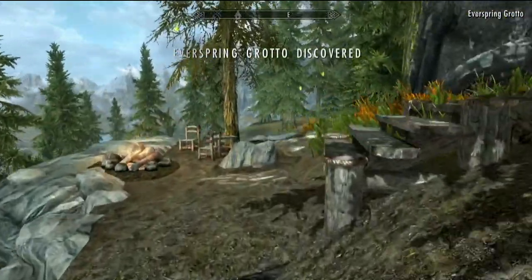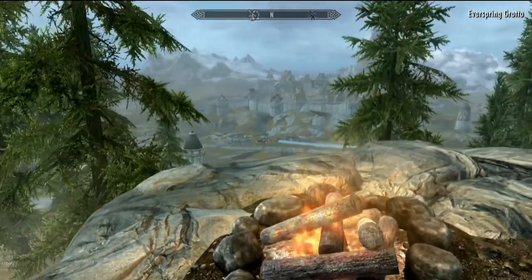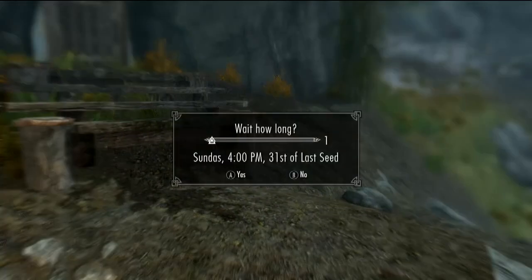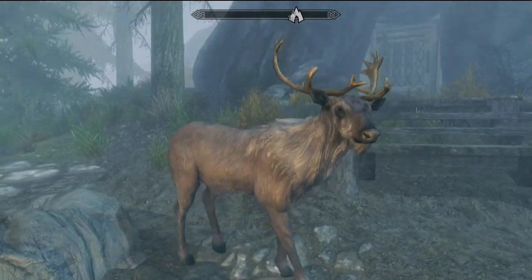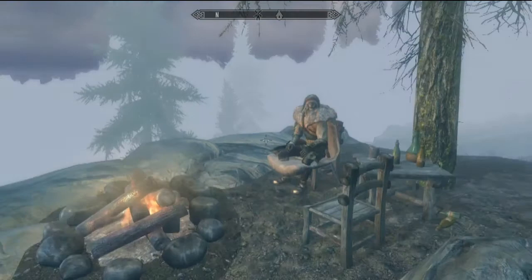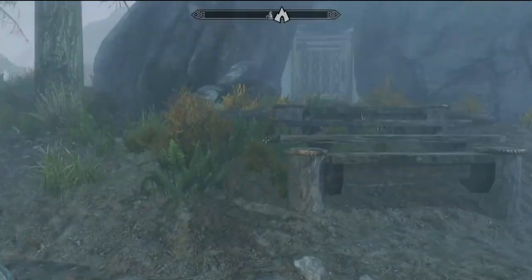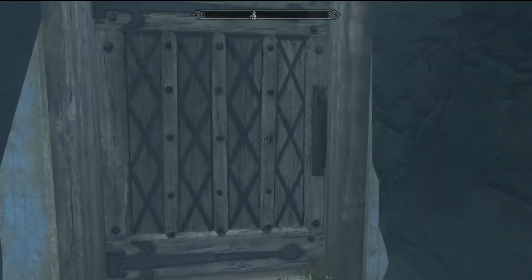Yeah, this is the mod — Ever Spring Grotto. Looks very nice already. Got a nice view over Whiterun. Riverwood's also close. Let's make a little save. What did you do with Shanti? Oh, he's just chilling out — I almost thought he was turned or something, some kind of witch trick. Let's go in. Yeah, I can go in.